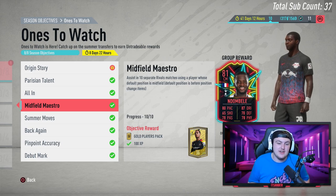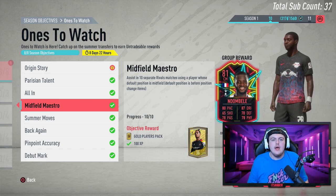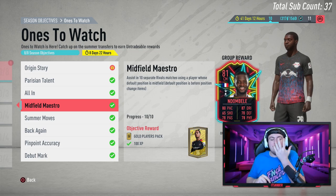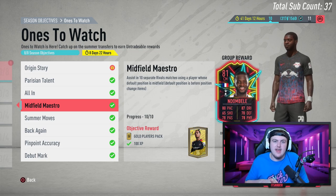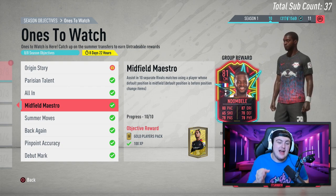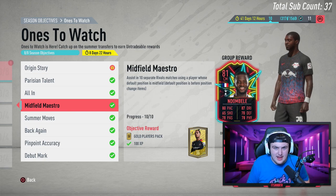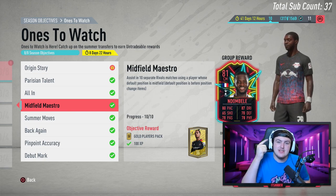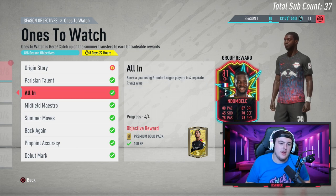Midfield Maestro was really easy. You just have to assist 10 separate goals using a player whose default position is midfield — left mids, right mids, CDMs, centre mids, cams. Those are the five default midfield positions in this game. You can tell because you can go on the midfielder category and find each one of those positions there. If they've got midfield after the name, they're a midfielder. So you can use cams, CDMs, centre mids, left mids and right mids — make sure you keep that in mind.